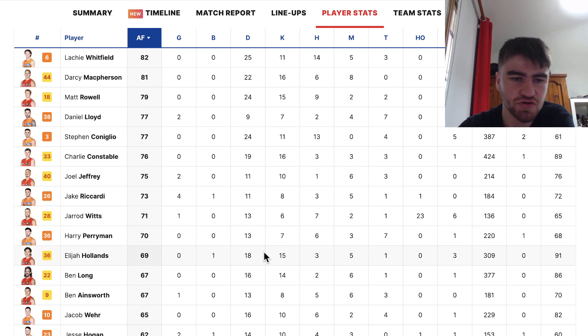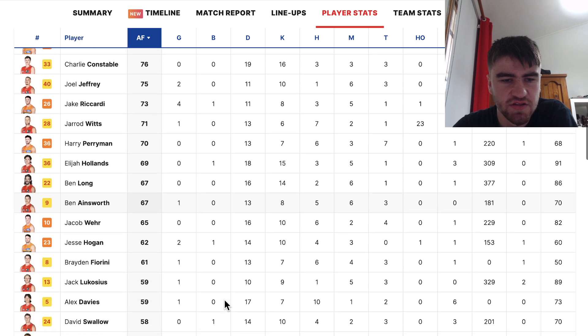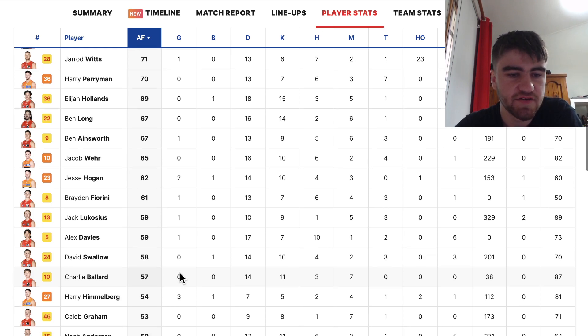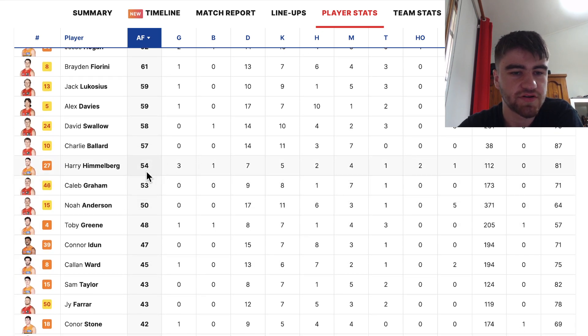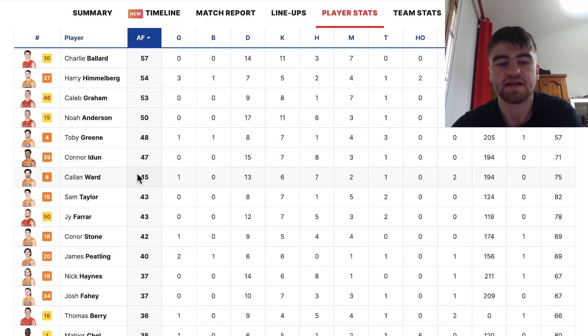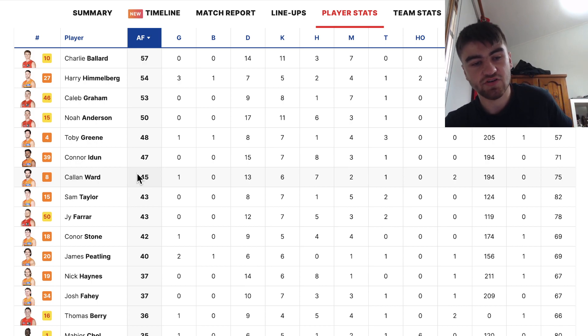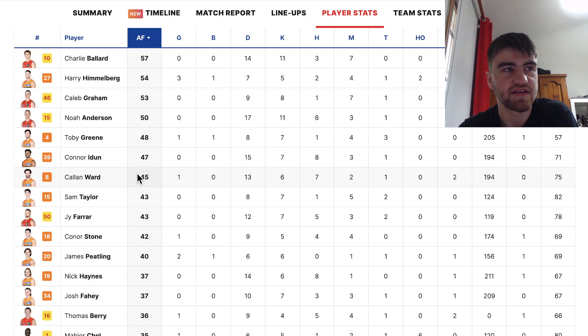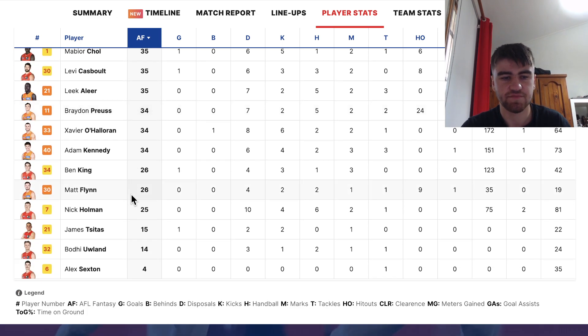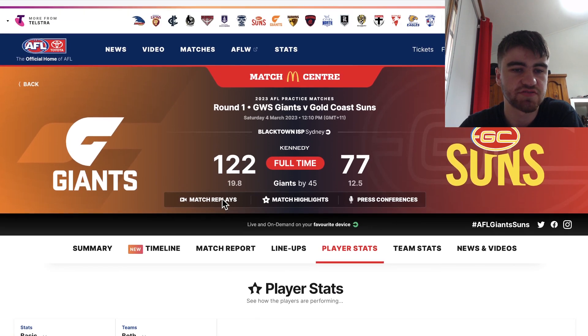Perryman and Hollands did all right, but Hollands is too overpriced from a couple of good games. Long did all right but he's not going to get those big scores — around 65. Harry Himmelberg scored 54 playing up forward. It's unclear why he couldn't play down back — seemingly because Cabman isn't ready yet, though there's no confirmed injury, which is quite weird. James Sitsass you can get rid of from any plans, as he's just not going to be able to play.